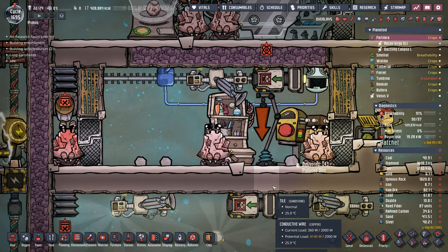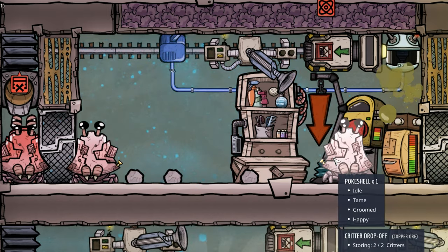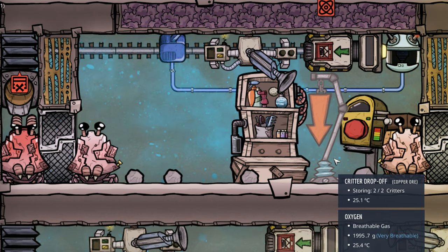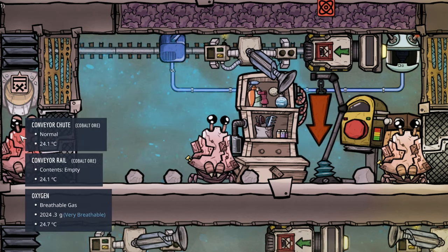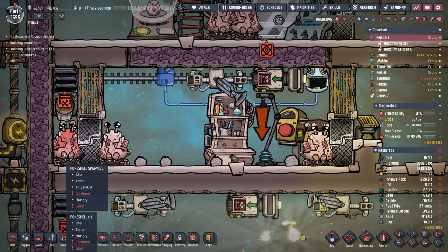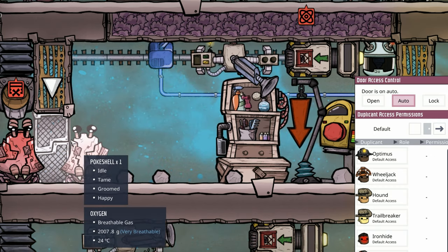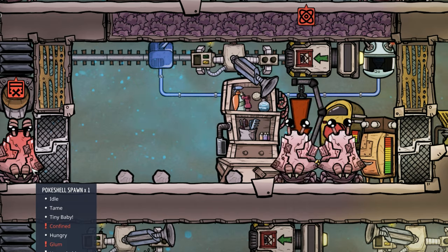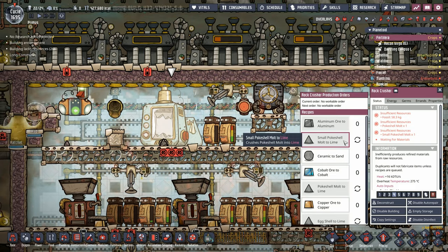Now, the setup is fairly simple. Remember, poke shells don't like eggs in their stables — they like to guard their eggs and start hurting your dupes. So we take all the eggs and put them in this little container. That way, whenever one of them grows up or dies, it produces a poke shell molt. The dupes don't have access to go through this door, so they stand right here, grab the poke shell molt, and throw it in our beautiful rock crusher. We turn it into lime.